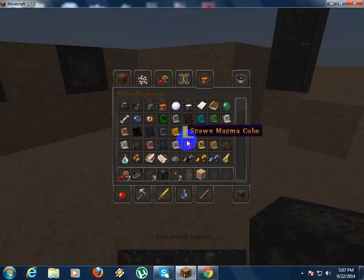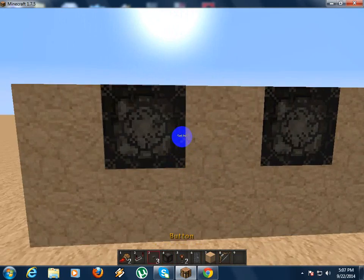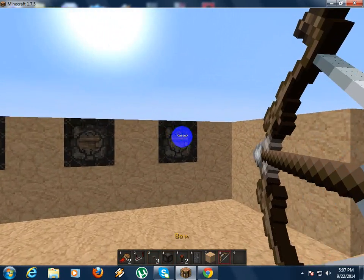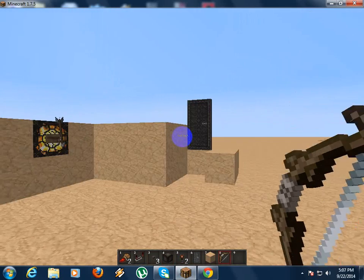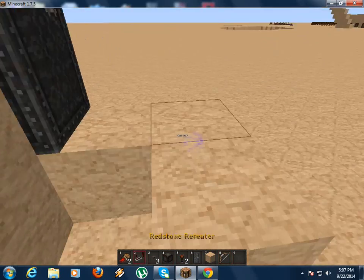Place any blocks whatever you want and place an iron door. Yeah, we are ready to make a map. That's it and we can shoot it — sorry there.